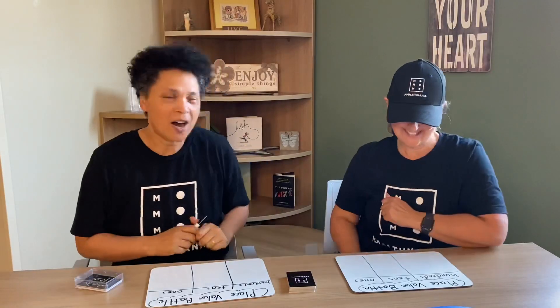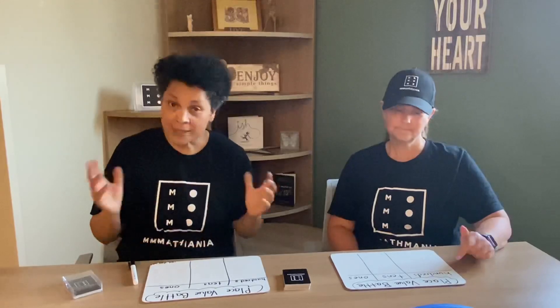Place Value Battle! The object of this game is to create a three-digit number and then compare each digit's value to your partner's. The scoring system works like this: if your partner has a greater hundreds digit, he or she will score three points. The tens will be two points and the ones will be one point.